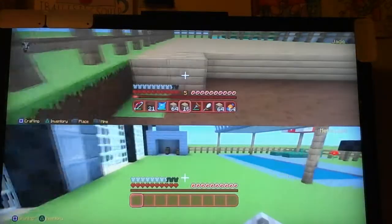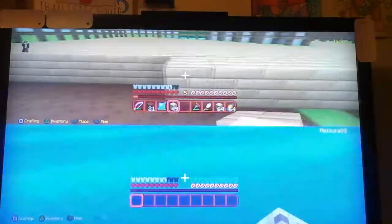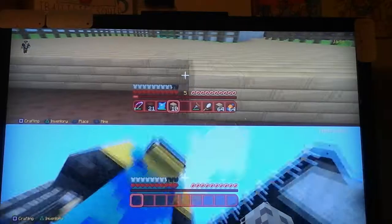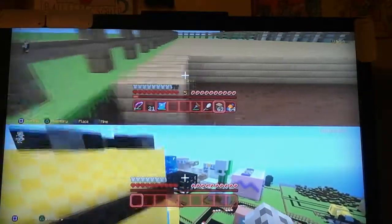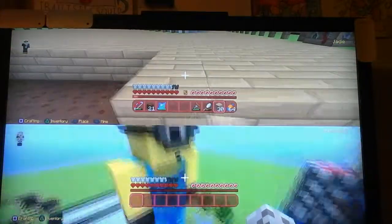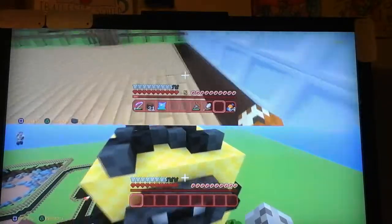Oh, he's got a backyard! What has he got down here? He's got dogs, he's got a pool, he's got some lounge chairs, and he's got a barbecue. Oh - a giant minion! He's got a minion in his backyard. Have a look at this - it's Minion Jerry!